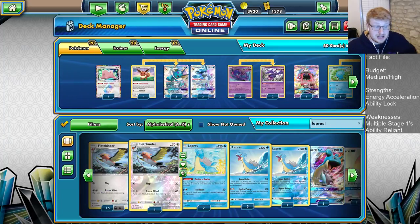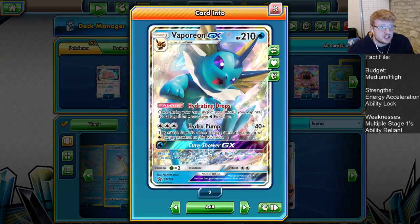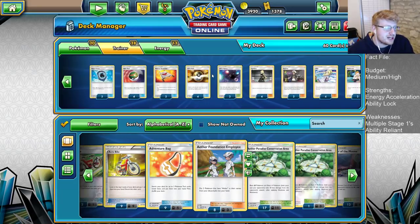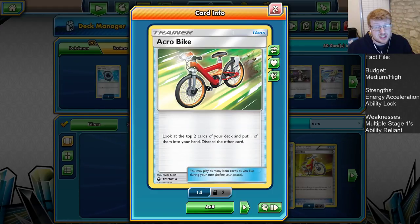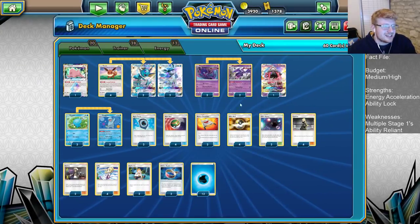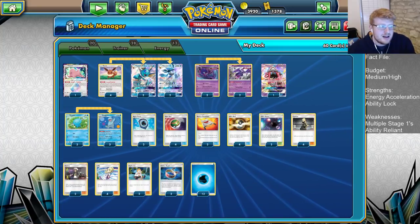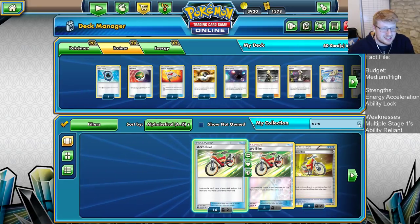The other card I could consider is Lapras, because it has the slightly more efficient Blizzard Burn than Vaporeon in certain situations, and if you're trading only against basic GXs the Lapras is slightly better. Acrobike is a card I've had in all my Lapras builds, but in this case where we're so reliant on multiple Stage 1s — trying to get all three Stage 1s up — we don't have space to trim our supporter count to add Acrobikes.